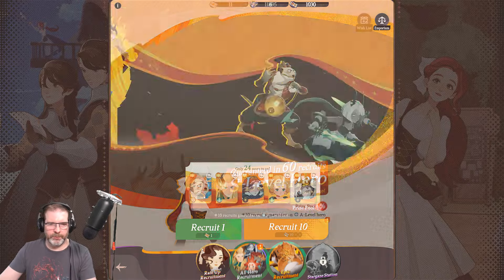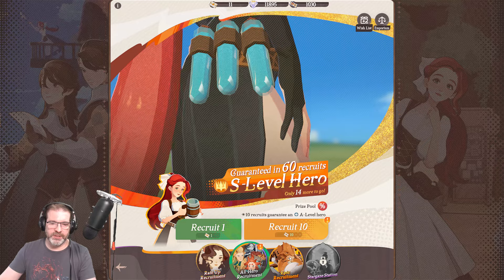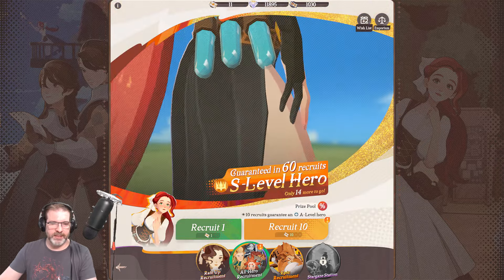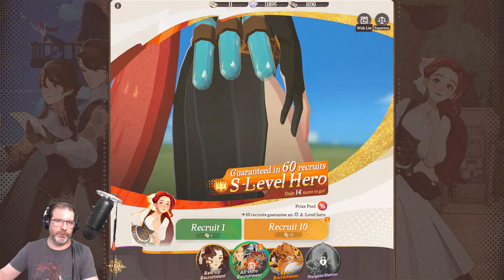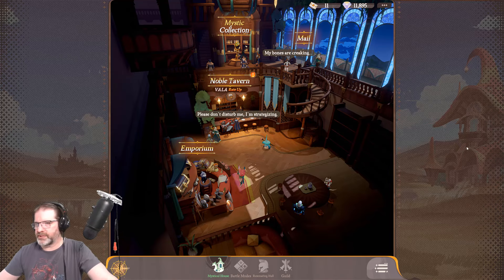You also have the Epic Recruitment wish list here, which is an opportunity to get some additional heroes. I've got a lot of the same characters I'm looking for in the regular wish list. You want to make sure you get that set up to give you higher potential for those S-level heroes and the ability to ascend the heroes you want to ascend.